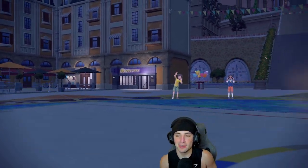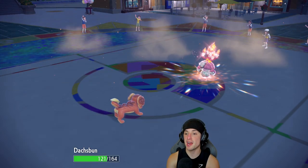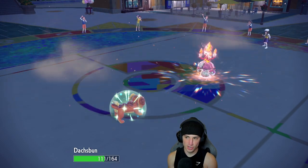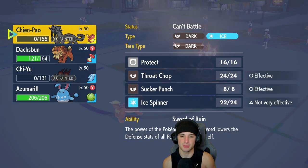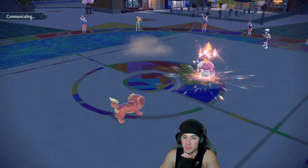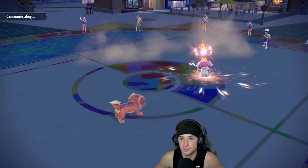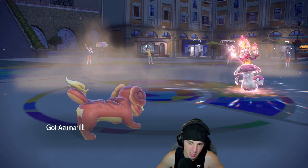Shen Pao dying to an Amoonguss — I would never guess it. But now that it's Fire Tera type, I get to bring out the one and only Azumarill. I could set up a Wish here, which I'm leaning towards. The Doxpun and Azumarill have been playing really well today — a lot better than the Legends of Ruin Pokemon. From here, if you bring out Ting Lu, I'm just going to Body Press it and Liquidate the Amoonguss slot — that should be a really good turn.